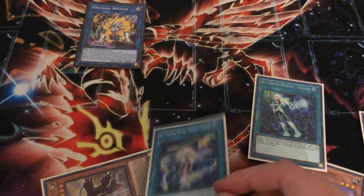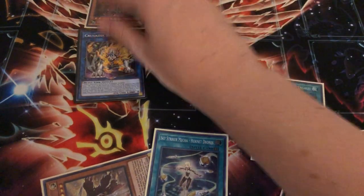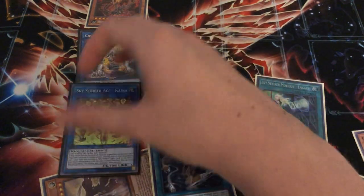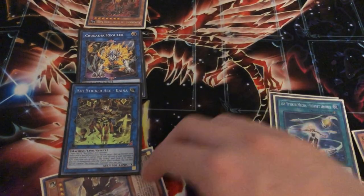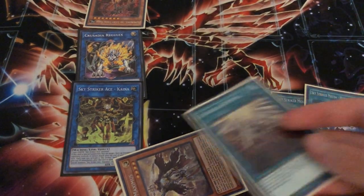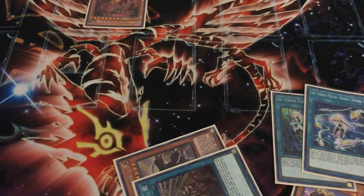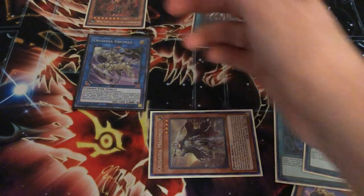So we have the Kaiju in hand, so we Kaiju them. Then we go Drones into Kaina this time. We go Kaina and Regulex — chain link 1 Regulex, chain link 2 Kaina targeting the Kaiju. So we've played around Ash Blossom both times. We grab our field spell again, make an Equimax, special Maximus, activate double damage, activate the field spell, and then boom — that's game. That's the basic combo I wanted to show you guys.